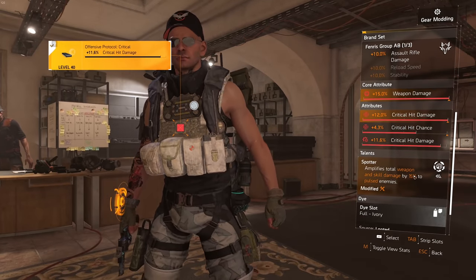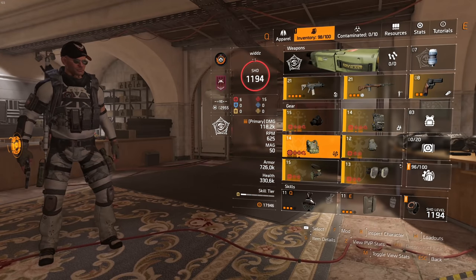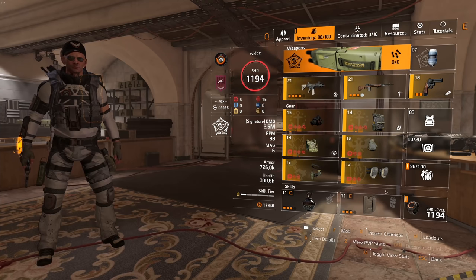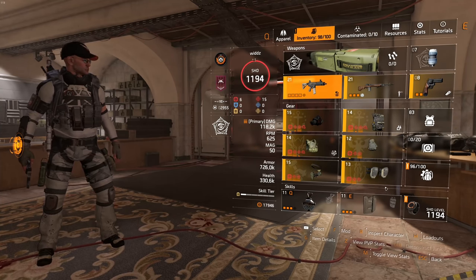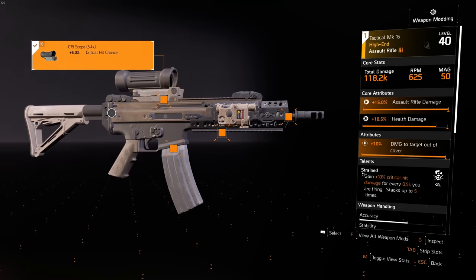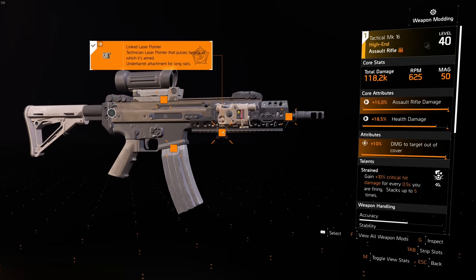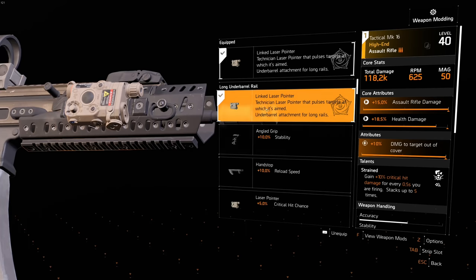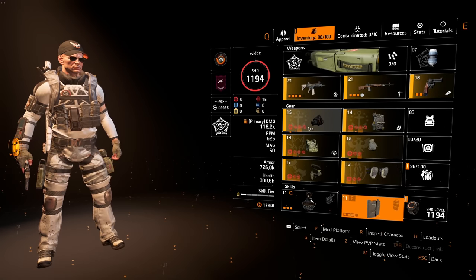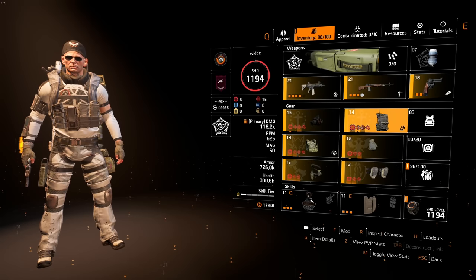Spotter gives you amplified damage which is multiplicative, so it's quite a lot of damage. I don't use a pulse because we're using the Technician tree, which gives us this linked laser pointer. Basically when you aim at a target it gets pulsed. We do lose some crit chance but what we gain is just way better. Then we use the shield, which works really well with Vigilance.